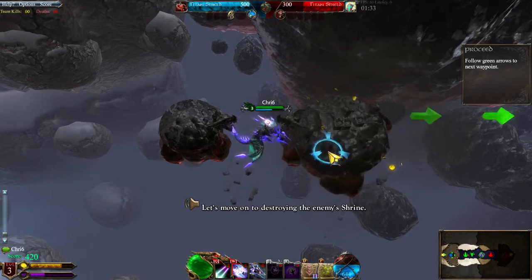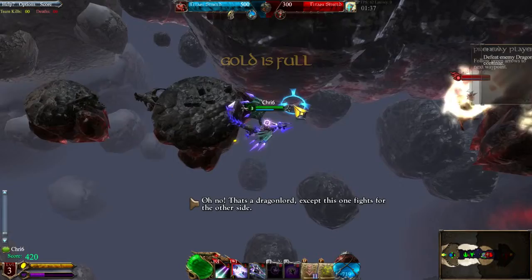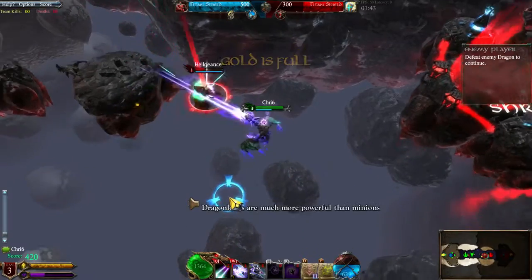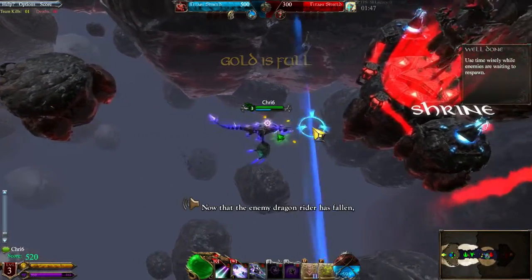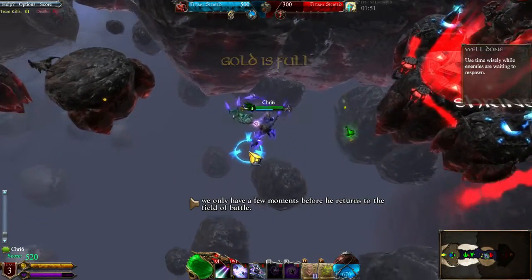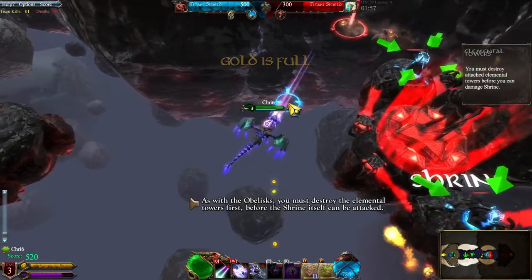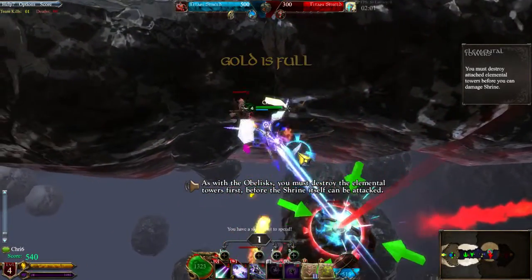Let's move on to destroying the enemy's shrine. That's a Dragonlord — except this one fights for the other side. Dragonlords are much more powerful than minions. Now that the enemy Dragon Rider has fallen, we only have a few moments before he returns. We need to destroy the enemy's shrine before he returns. As with the obelisk, you must destroy the Elemental Tower first, before the shrine itself can be attacked.